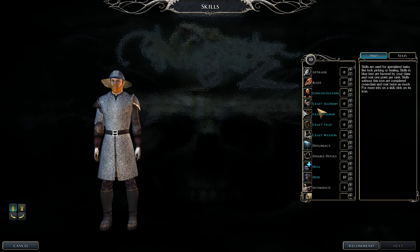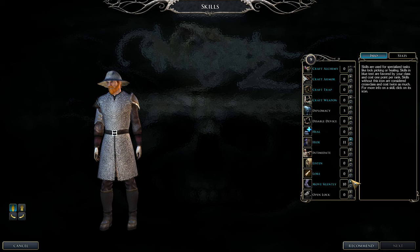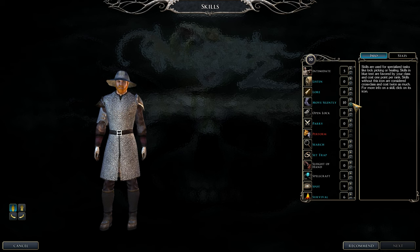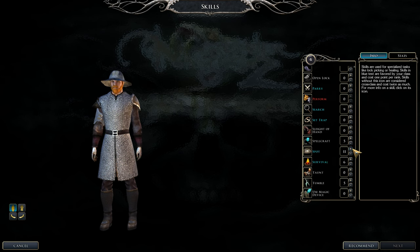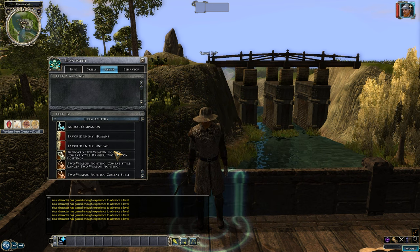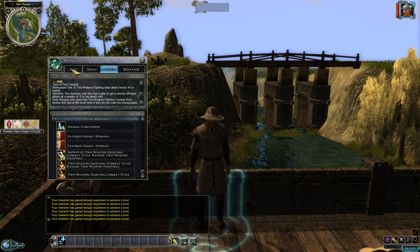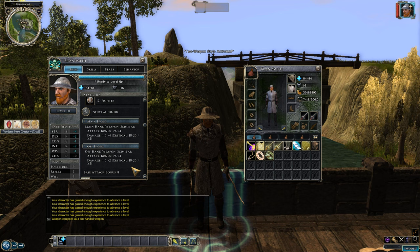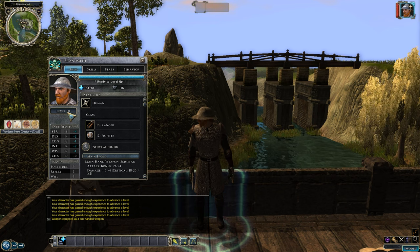Put all level-up stat points into Strength. Keep working cross-class skills: Diplomacy, Tumble, and Spellcraft. If you can't do cross-class, focus on Hide, Move Silently, Search, and Spot. For the last skill you can also pick Craft Weapon, though I usually let a party member like a Wizard handle that. We now get Improved Two Weapon Fighting — our off-hand gets a second attack, but at a minus-five attack roll penalty. The extra attack is still really nice.